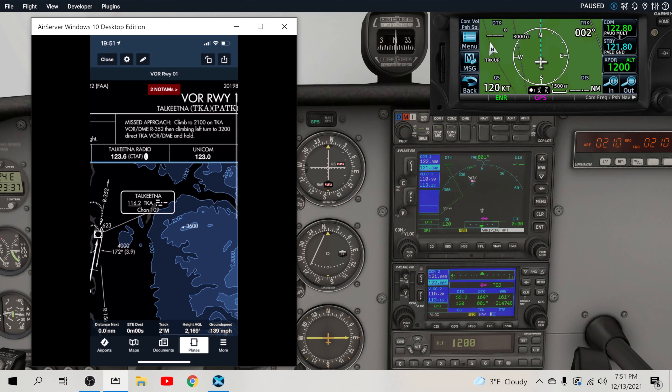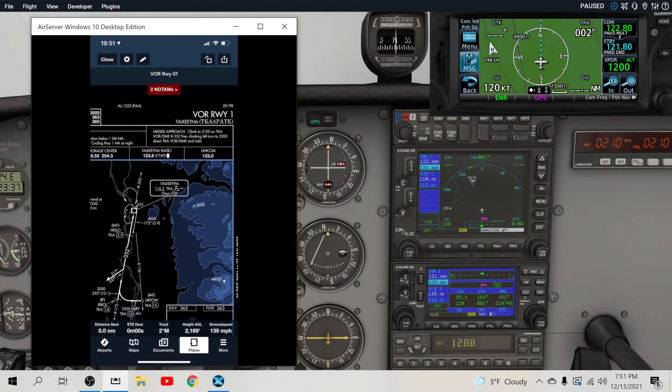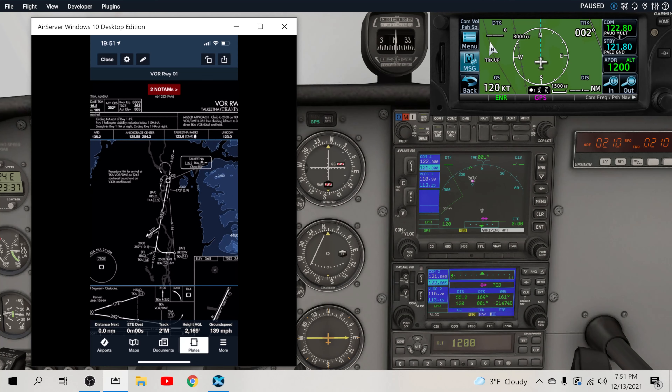Our missed approach is climb to 2,100 feet on the Talkeetna VOR, then a climbing left turn to 3,200 feet direct to the Talkeetna VOR and hold over there. That's the basic approach — we're going to brief it again when we do the whole process.